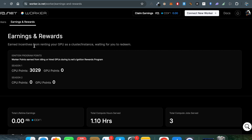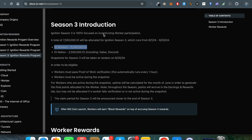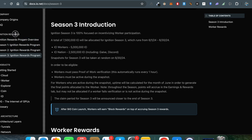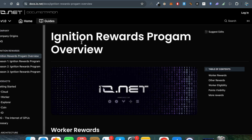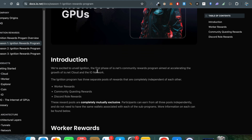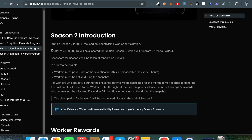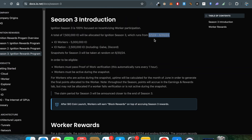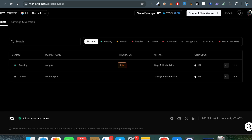There are two things: airdrop farming and renting reward. This is the Season 3 documentation — everything is mentioned here. In the docs you'll find the complete Ignition Rewards Program section. They ran Season 1, Season 2, and now Season 3 is currently running. Season 2 rewarded 7.5 million IO tokens; Season 3 started June 1st and ends June 30th. You simply give your CPU or GPU machine on rent to io.net and get IO points based on runtime.